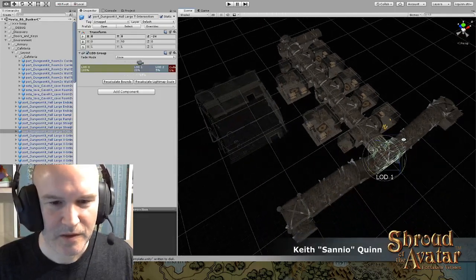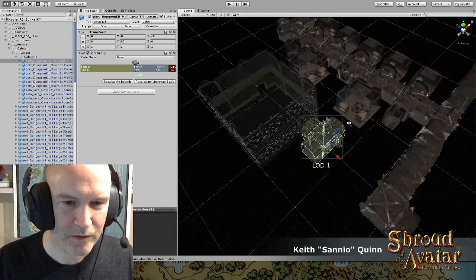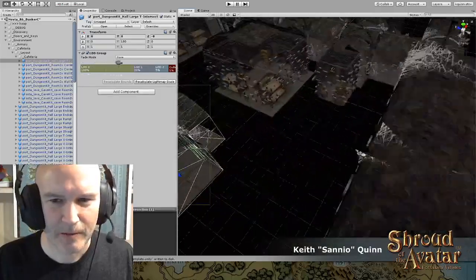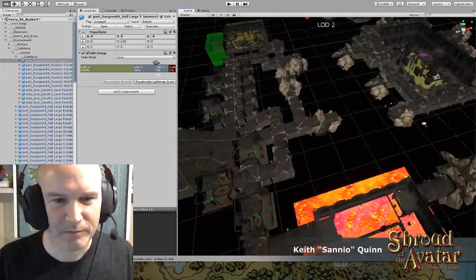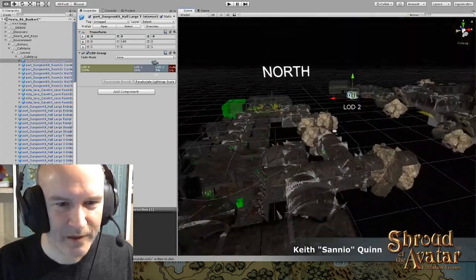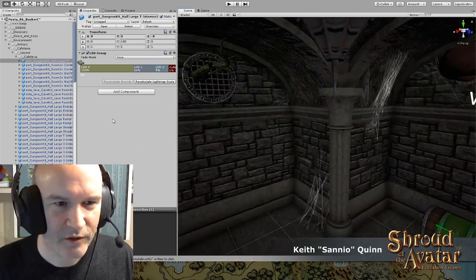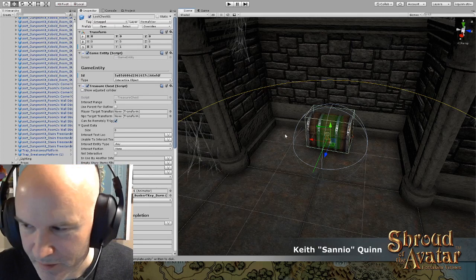I'm going to duplicate this. I like these T-hallways because, besides multiple connections, you can make these little alcoves where things can hang out. And here is a special spot — could be a treasure chest, could be a mimic. We have some randomization for that kind of thing.